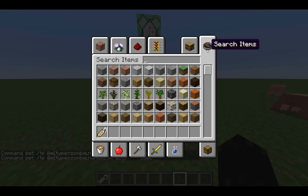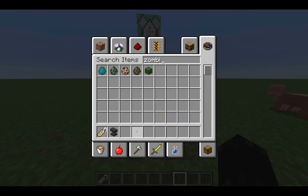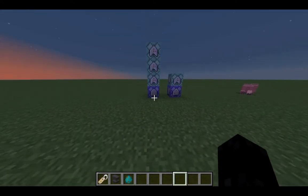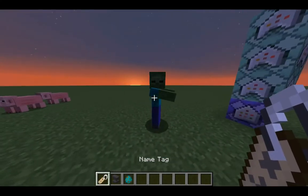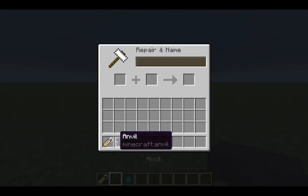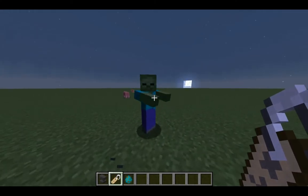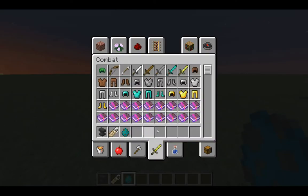Give yourself a name tag, an anvil, and a zombie spawn egg, then do time set night. Go to the anvil, name the name tag 'extract', then take that name tag and right-click the zombie. Boom! You've extracted your zombie and now you get your spawn egg.